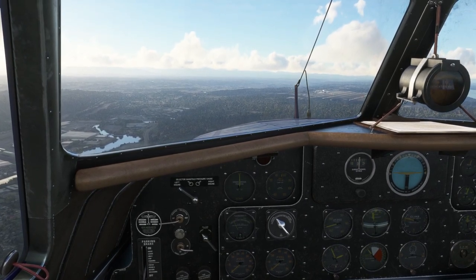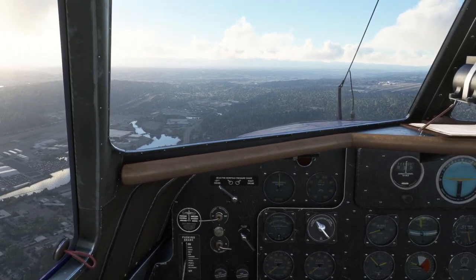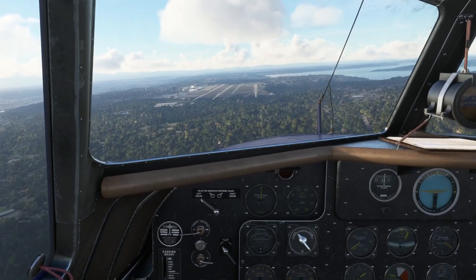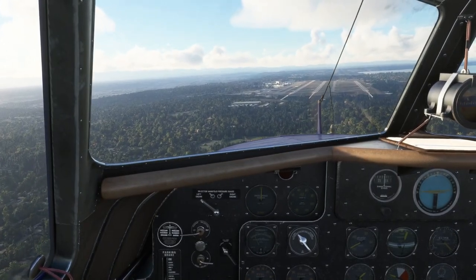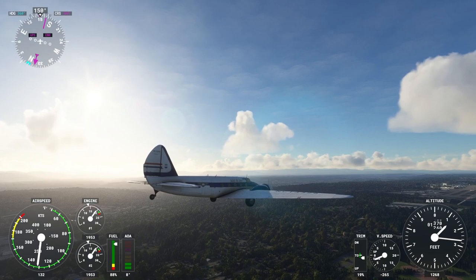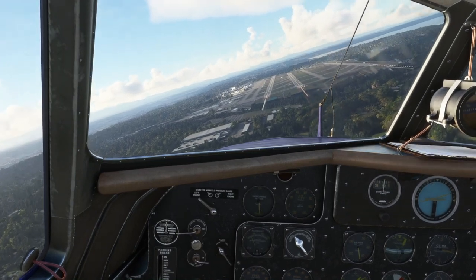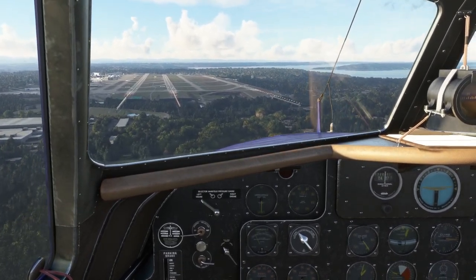I'm more or less a 1920s pilot all around — whether I'm flying the Concorde or something else, I'm a barnstormer. I don't go in for autopilots, and I do not believe this has an autopilot, so that's fine by me. I'm not sure what the undercarriage speed limit is, but I've got to drop the gear here — you'll hear and see it from the external view. It's pretty slow deploying but creates a lot of drag; you can see the airspeed going down.